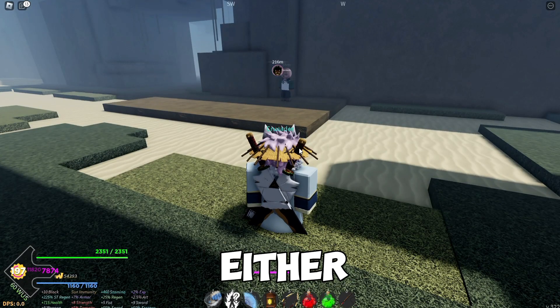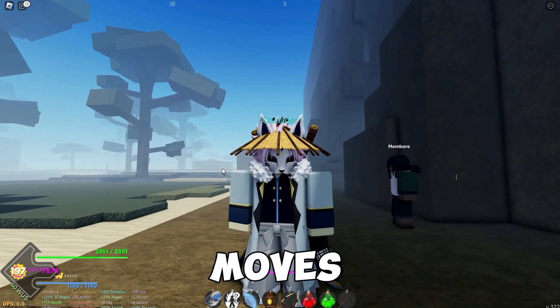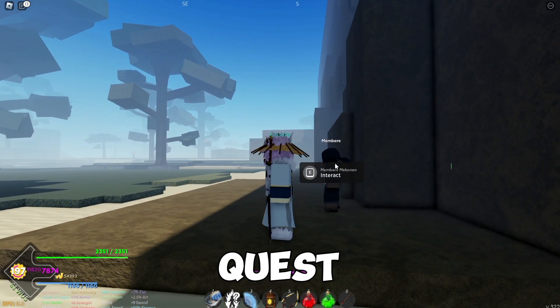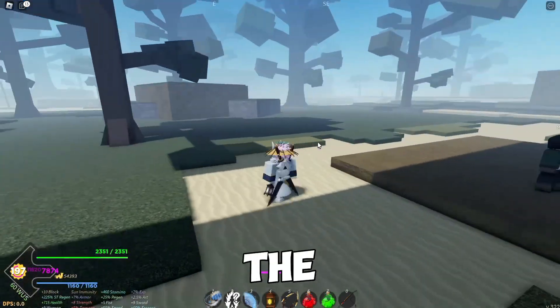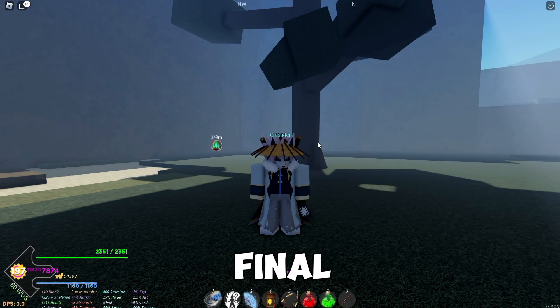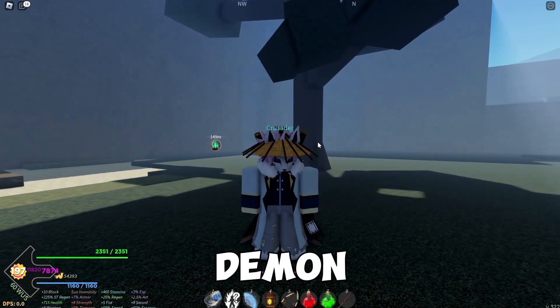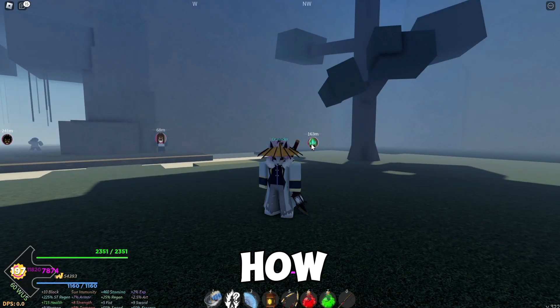Once you reach level 20, I recommend either going into Final Selection to get your crow quest, or talking to Muzan to get your Muzan quest. You can carry on doing the regular quest, but that version is a lot slower. If you want to know how to beat Final Selection, get the crow quest, or find Muzan to become a demon, check out the two linked videos in the description below.